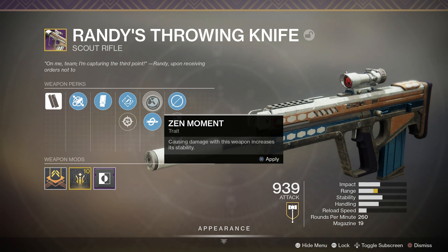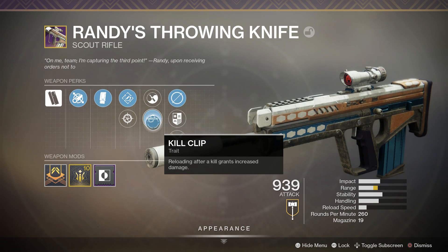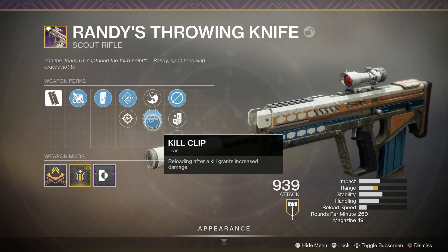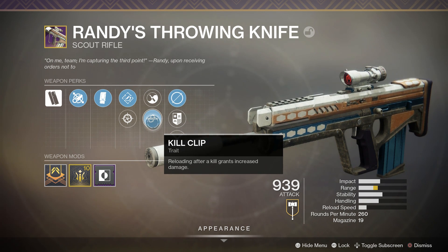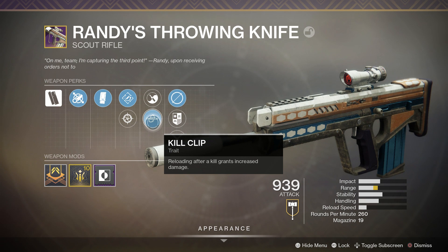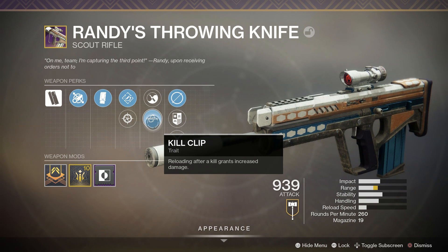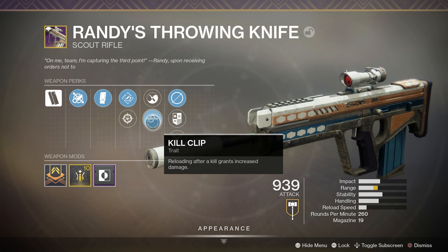For the second perk slot we have a choice between Outlaw and Kill Clip. Kill Clip is not something we usually see on rapid fire frame scout rifles — if I'm not mistaken, this might be the first rapid fire frame with Kill Clip. Kill Clip boosts this weapon's damage from 44 to 63 damage per headshot.